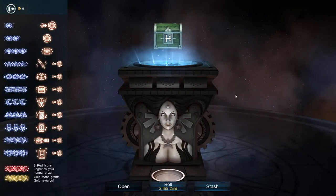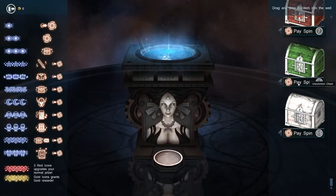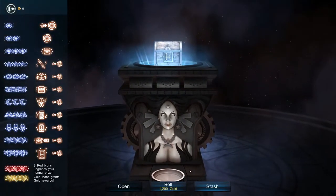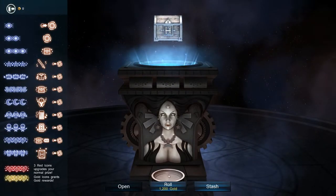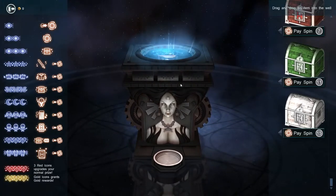And then I get my chests. Obviously I get more than one, so they'll update here with the numbers of how many chests. I don't know if you can spin them — let's spin a chest, shall we? Oh, we can't spin a chest, because it costs gold, and I have none of that. Well, that's unfortunate.